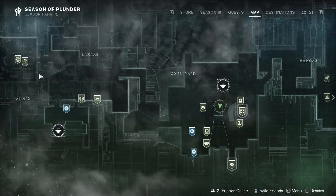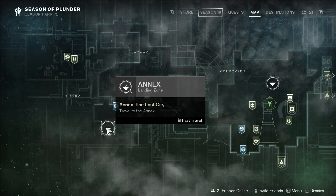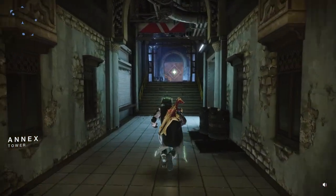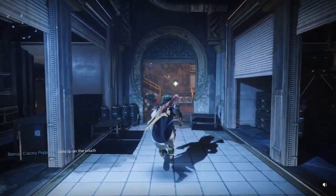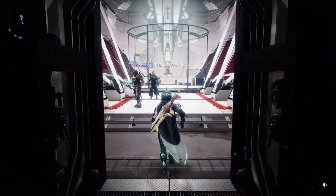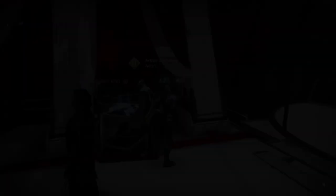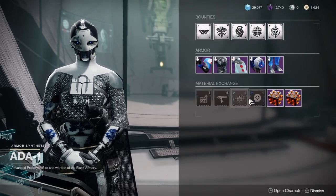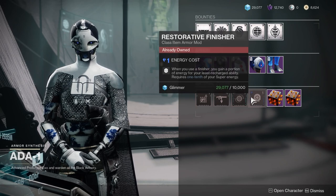In the Tower, you have a vendor named Ada. Ada on a daily basis sells a different set of mods that rotate. Sometimes some of them are very rare — they only come by like once a year or once every other year. So some are more rare than others. On my channel I'll sometimes post videos when really rare mods show up. Outside of seasons, this is the primary place you get mods. You can purchase mods from her for Glimmer, so every day you're going to want to come in and see if she has something you're missing.